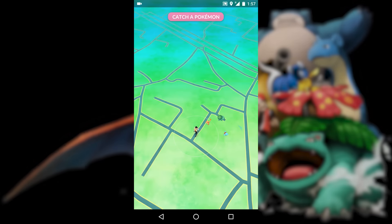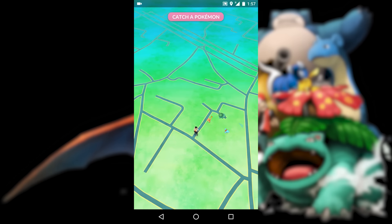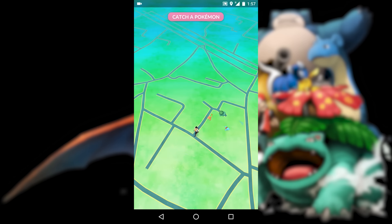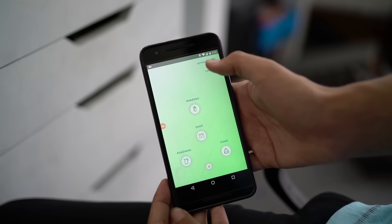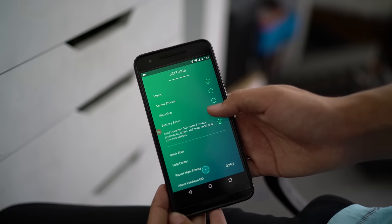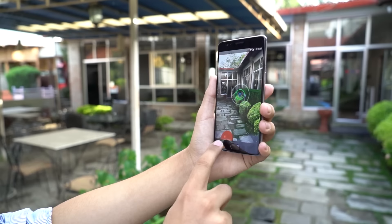Third is probably one of the most useful tips: saving battery. Pokémon GO drains a lot of battery life, so to keep catching them all you need to stay juiced up. One thing you can do is turn off AR mode — augmented reality mode. When you do this, the battery is saved a little and it even reduces the chance of the app crashing.